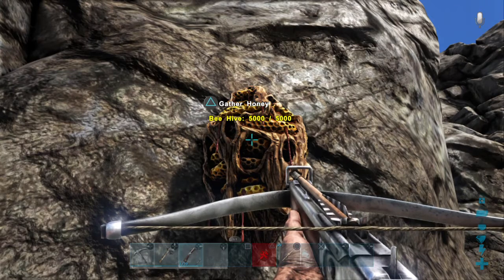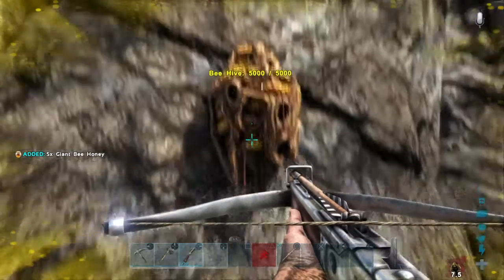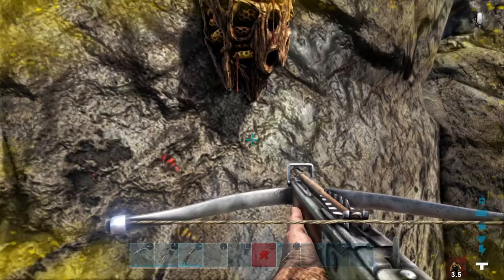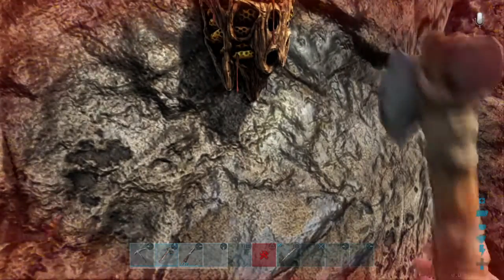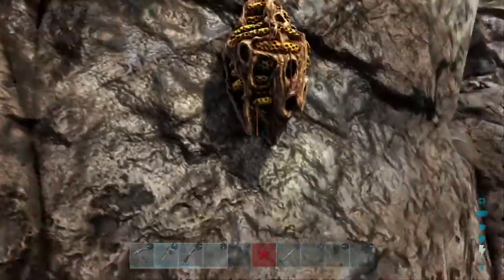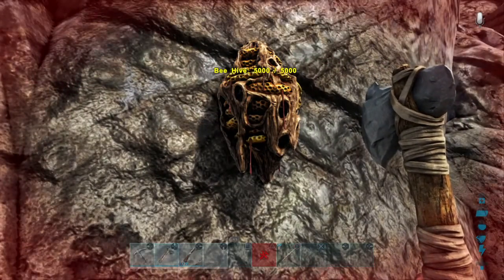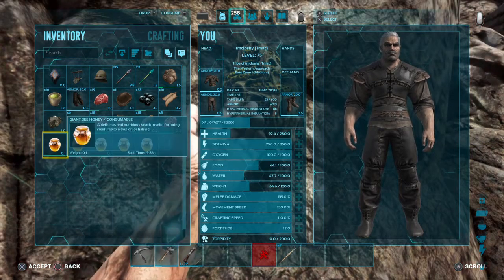If you want to destroy the hive, or you can just hit the triangle button and you can get some honey from it. As you can see, the bees are attacking me now and I'm not sure if I can kill any of these or not. Yeah, they're killing me pretty good. Okay, they went away - as you can see they did pretty good damage to me.